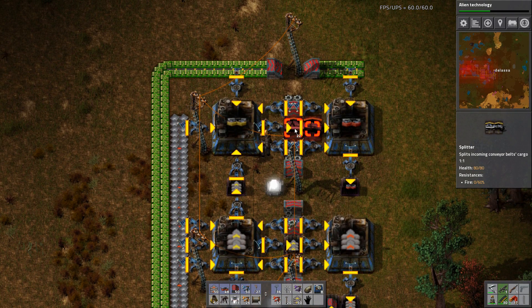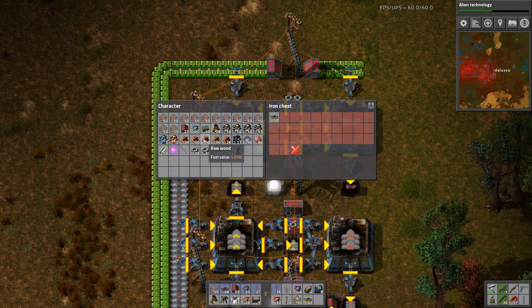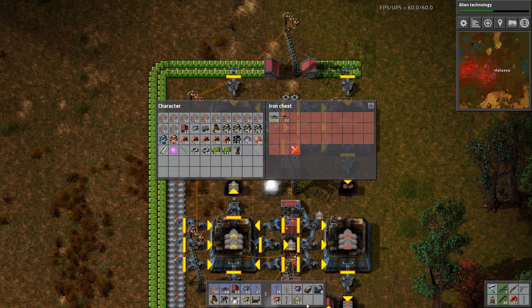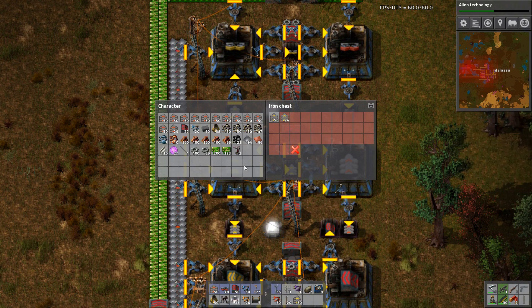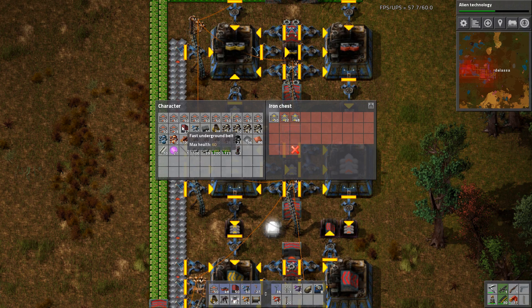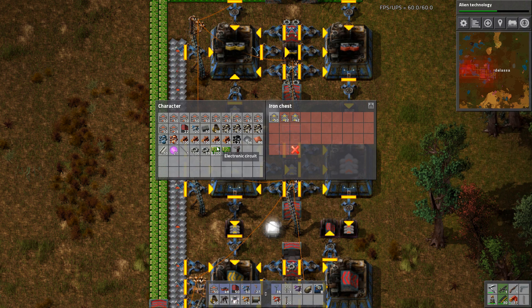These splitters can go in this box here. That stupid limiting on chests — sometimes it can be a pain. We'll throw the rest of these in one of these boxes. Now we have a good amount of red belt and things that we need to use red belt for, so that's good.